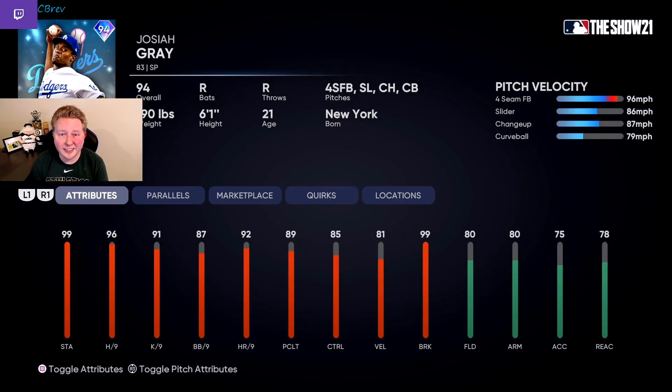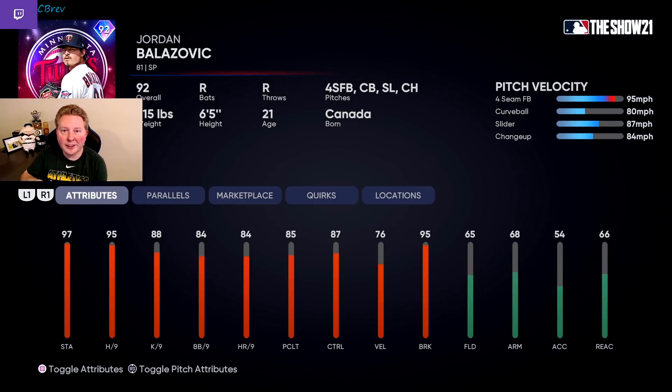And for our last five cards in D tier, the first three are going to be future stars pitchers that just look very generic to me on paper. All three of these pitchers have decent per nines, but their pitch repertoire is so basic. We've got Josiah Gray as the first one, Jackson Rutledge as the second one, and Jordan Belazovic as the third one. None of these three pitchers look very good to me at all.